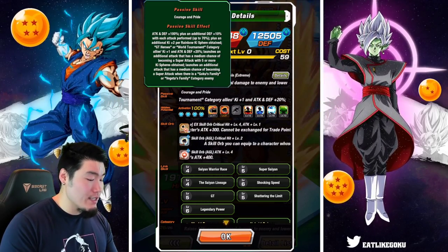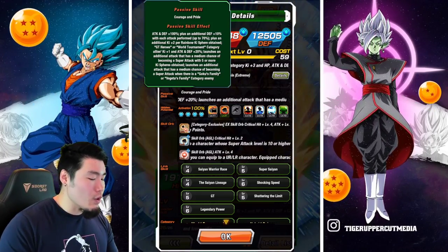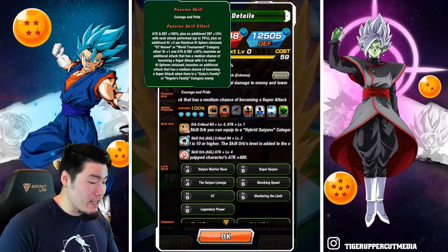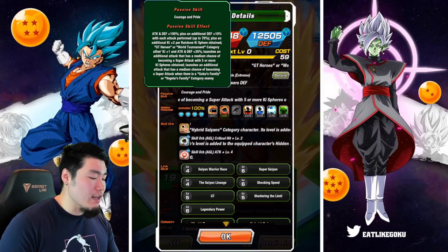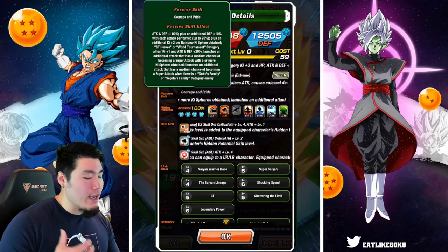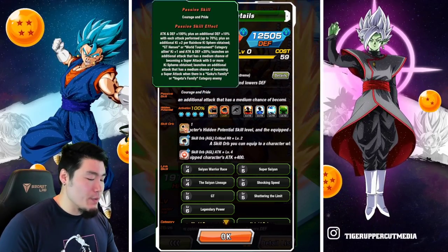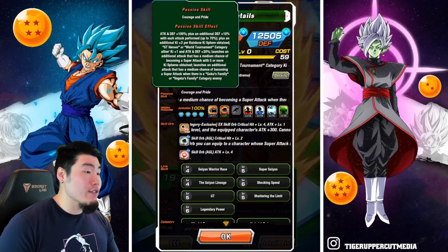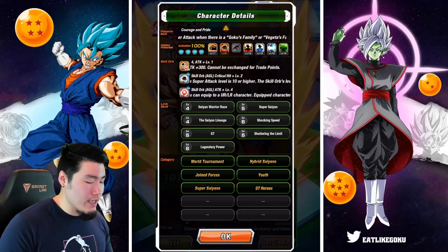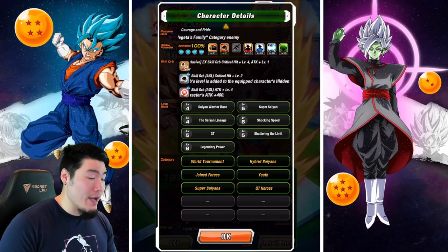Their 18 Ki super raises attack, causes mega colossal damage, and lowers attack. Their passive is attack and defense plus 100%, plus an additional defense plus 10% with each attack performed up to 70%, plus an additional Ki plus 2 per rainbow Ki sphere obtained. GT Heroes or World Tournament Category Allies Ki plus 1, and attack and defense plus 20%. They launch an additional attack with a medium chance of becoming a super attack with 5 or more Ki spheres obtained. Their links are Saiyan Warrior Race, Super Saiyan, Shocking Speed, Saiyan Lineage, GT, Shattering the Limit, and Legendary Power.